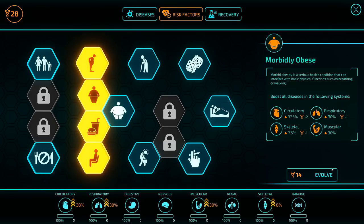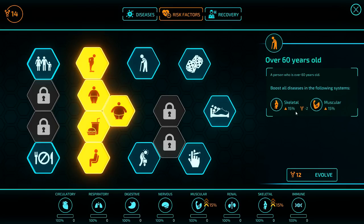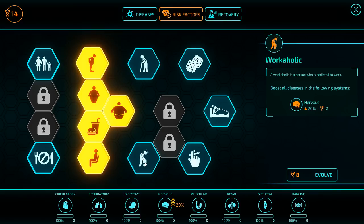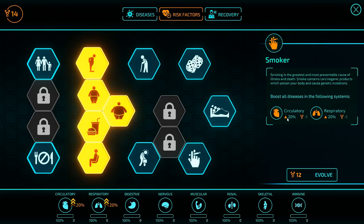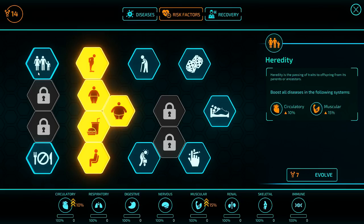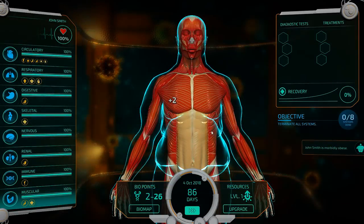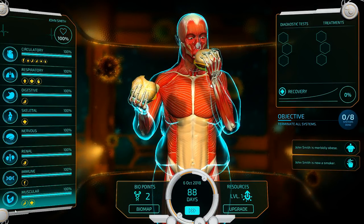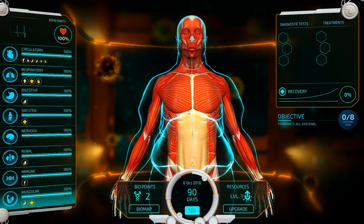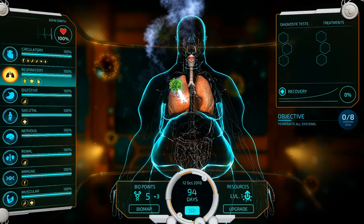Let's go for Morbidly Obese, which makes everything even cheaper. We could go for Over 60 Years Old — having cheaper skeletal stuff can be nice. Workaholic is not bad either. I do like getting Smoker though — guess what it affects? The circulatory system. I think we're going to go for Smoker first, and we may end up going for Workaholic and Alcoholism because that can be pretty good for us. Ultimately, I'd like to have some risk factors in just about everything. By the way, that's a total of six burgers — the man does not learn his lesson.